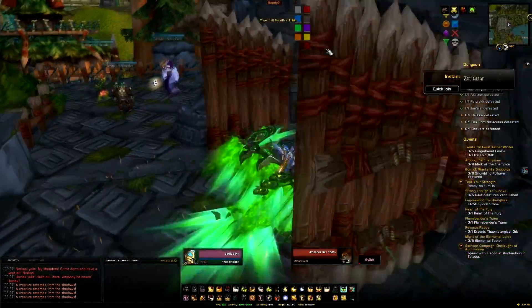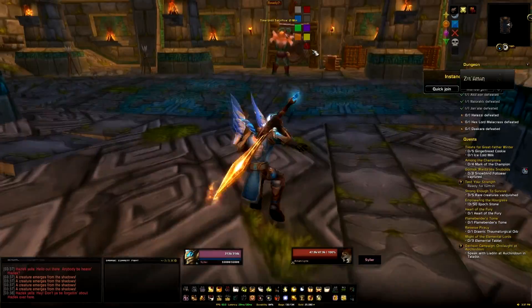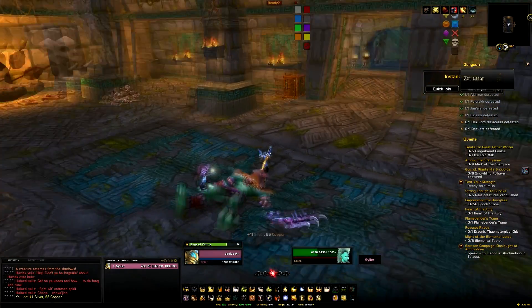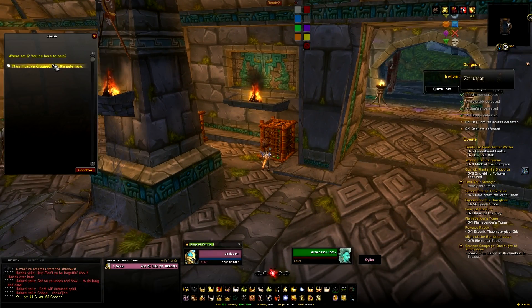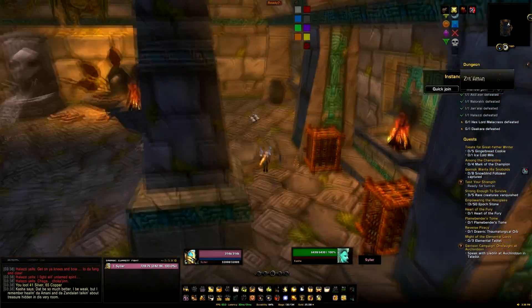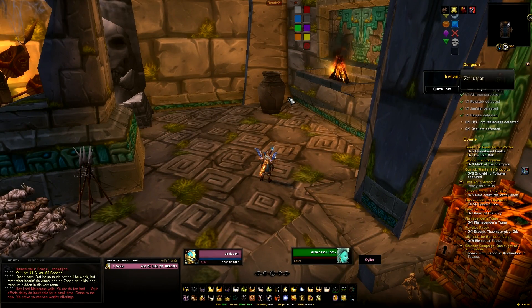We're at the fourth boss — we're going to kill this guy. If your DPS is a little low, he might split, and if he does just kill the split, then he'll turn back and you'll be able to finish him off. With the fourth boss dead, we're going to head over to the troll in the cage, speak to her, and she'll run around for a minute or so and open all of these pots. The pot we care about is the one right at the back — this will be the one that has the mount in it. It's only this fourth prisoner that we rescue who can drop the mount, with a 99.9% chance. If you do fail, you can come back tomorrow and give it another go — if it takes more than two runs, you're probably doing something wrong.